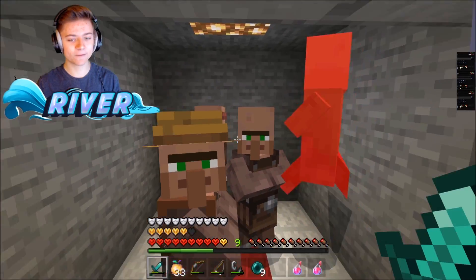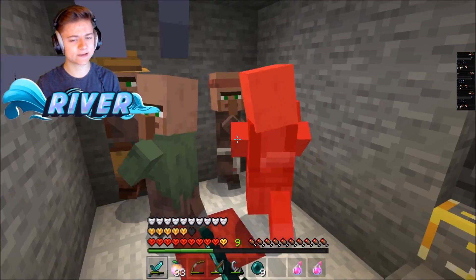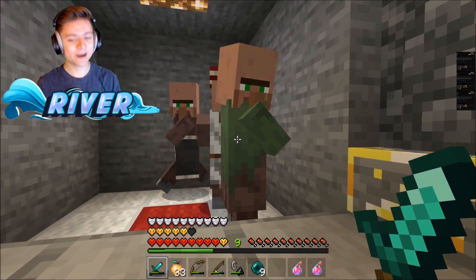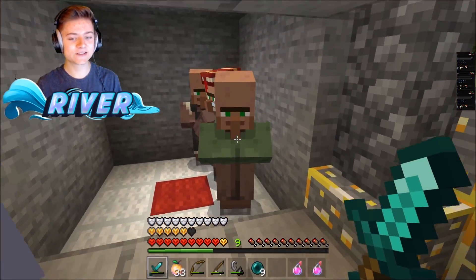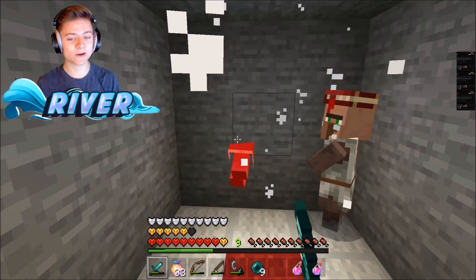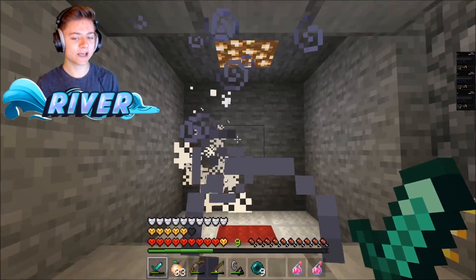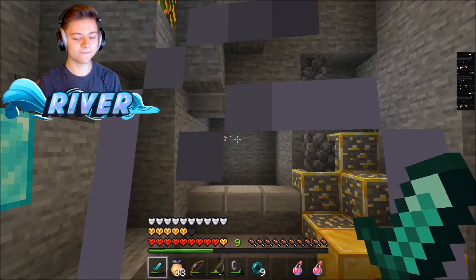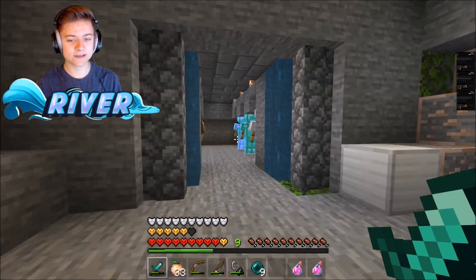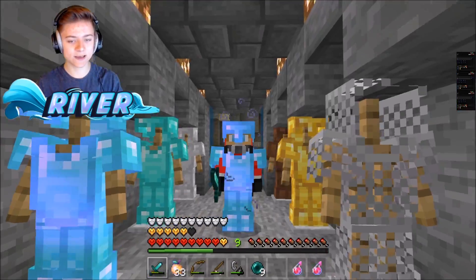Now I'm going to spawn in a bunch of mobs to test the crit effect and see if it's different or default. Let's smack them — and there we go, we got the crit! Got another one — two for two, that's so rare. Looks like they are just the default crits, but they're still pretty epic.